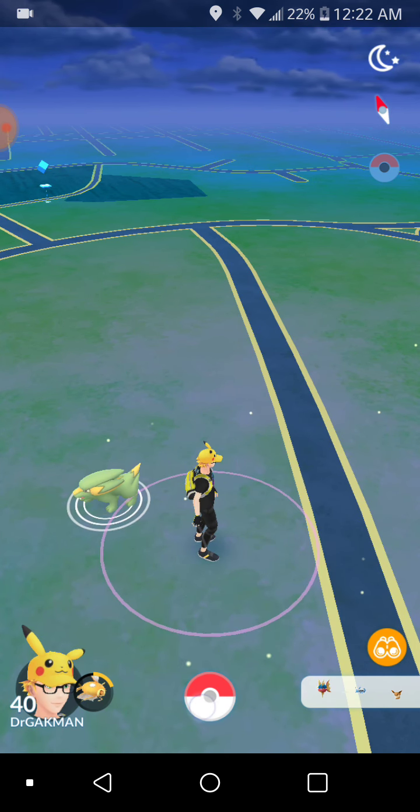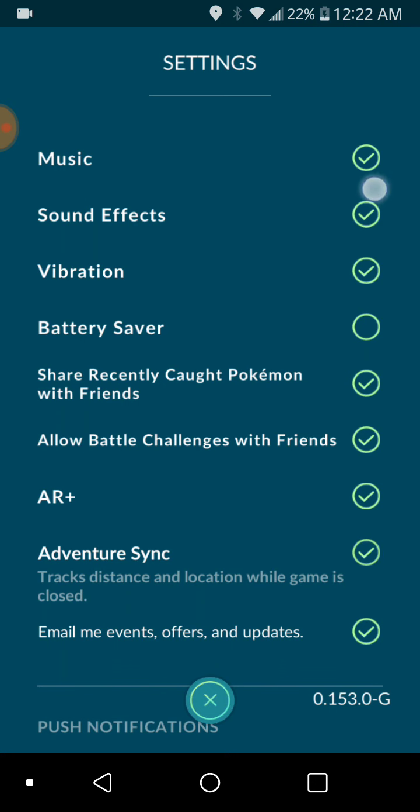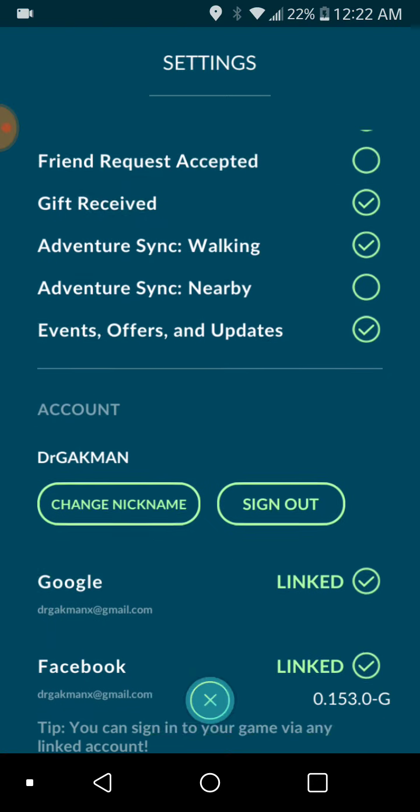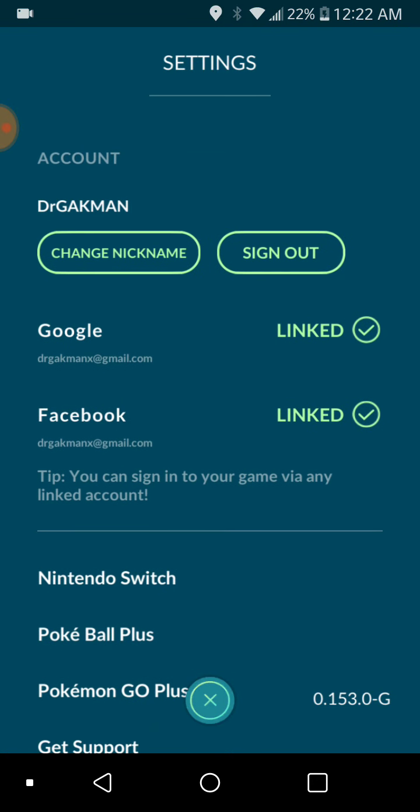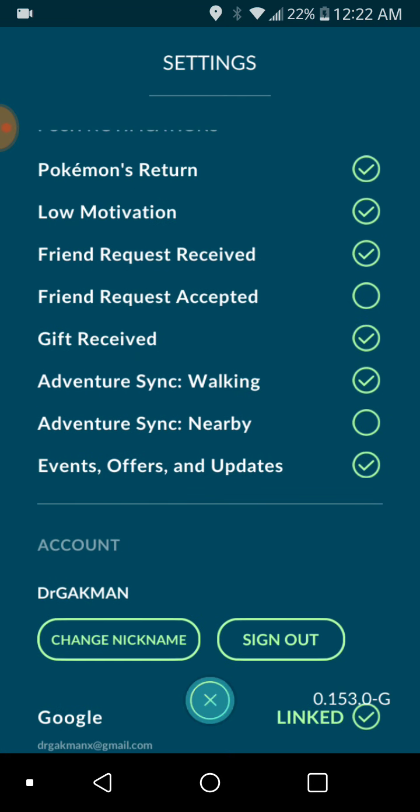What I want to talk about first is the update. Go to your settings — it is version 0.153.0-G. At least that's the version I've got.